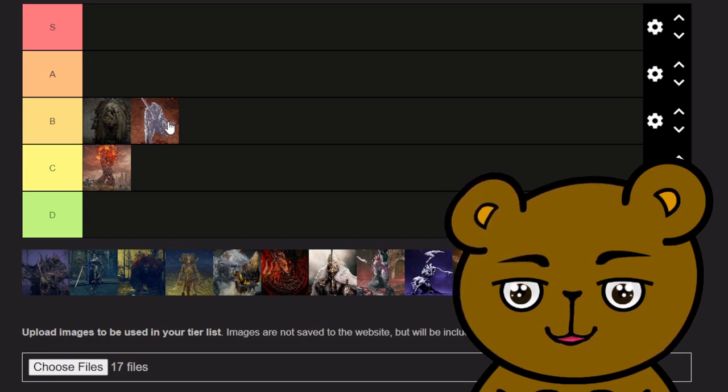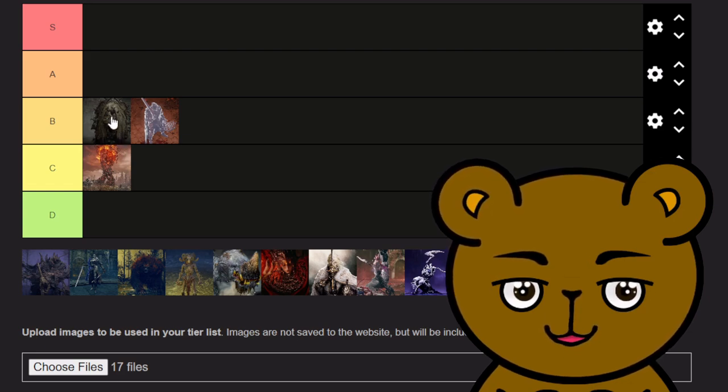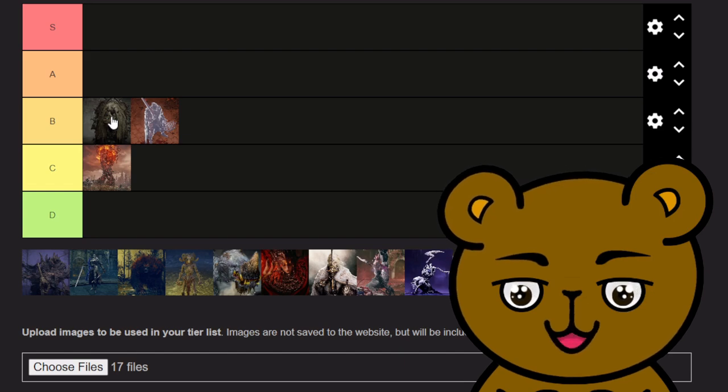If it wasn't for the camera issue I'd probably put him in A. There's a second version of him that has death blight, which makes the fight even worse — you have to hang back when the death blight appears and wait for it to go away before going back in, which is not a fun mechanic. I'm keeping both the second version and the original Divine Beast Lion Dancer in B tier.